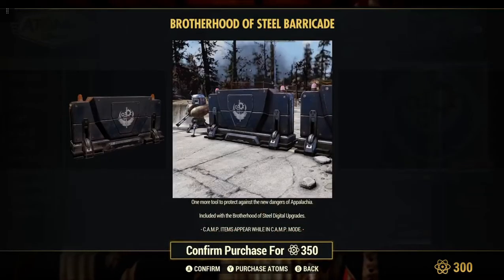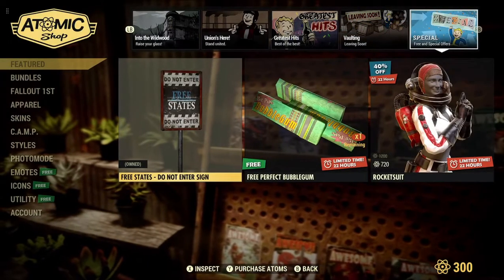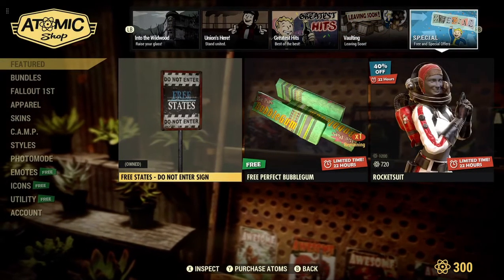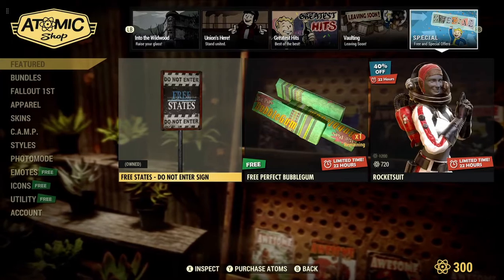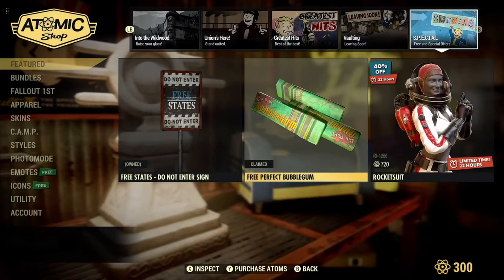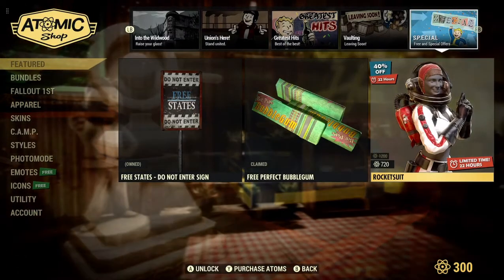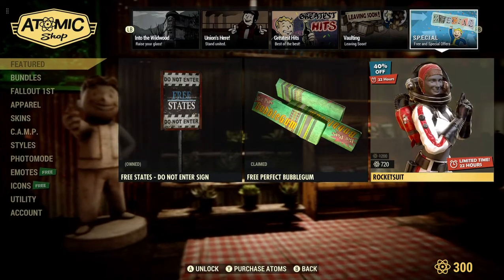Brotherhood of Steel Barricade. Alright, so special free offers — you get the free States Do Not Enter sign. I already own this from some time ago. We'll get some perfect bubble gum, always can use some of that. And then you get the famous rocket suit, 720 atoms.